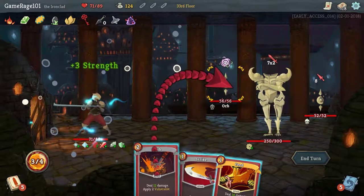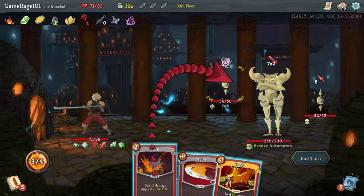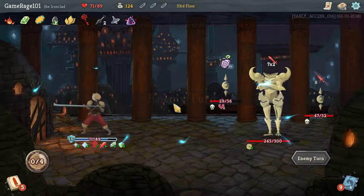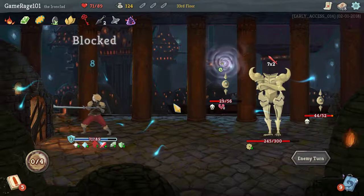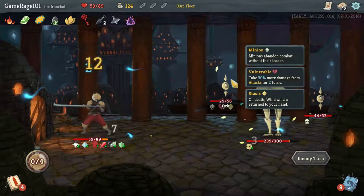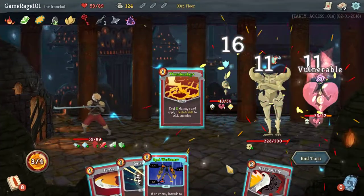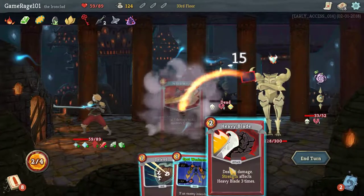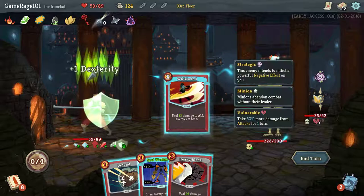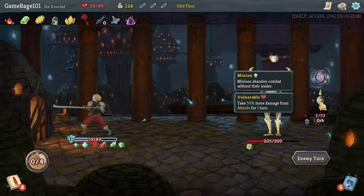This guy's gonna steal a card — but this guy's gonna hurt. I'm not gonna be able to kill one of them right now, so let's not worry about that just yet. I am gonna continue to get strength buffs. Oh, he took Whirlwind — that's what I was hoping he doesn't do. Nobody's attacking, so Spot Weakness is actually useless. Thunderclap, and you're dead — give me my Whirlwind back.